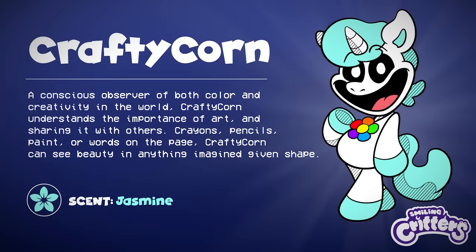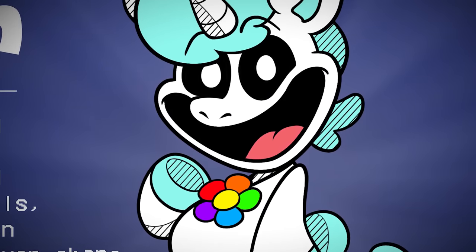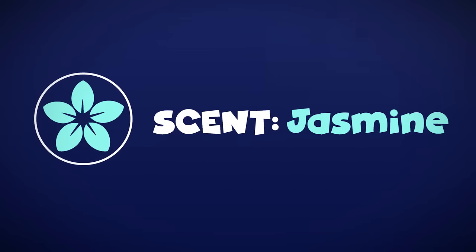Craftycorn — a conscious observer of both colour and creativity in the world. Craftycorn understands the importance of art and sharing it with others. Crayons, pencils, paint, or words on the page — Craftycorn can see beauty in anything imagined and given shape. Her scent is jasmine.